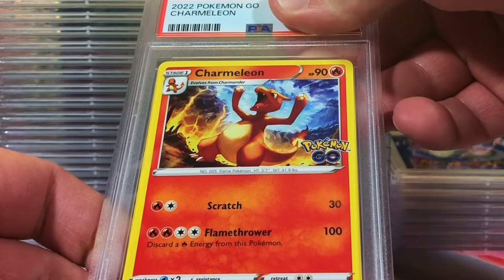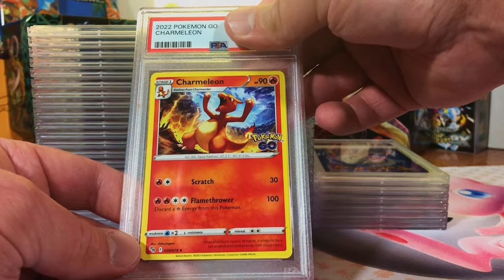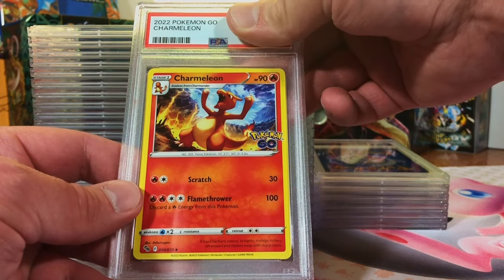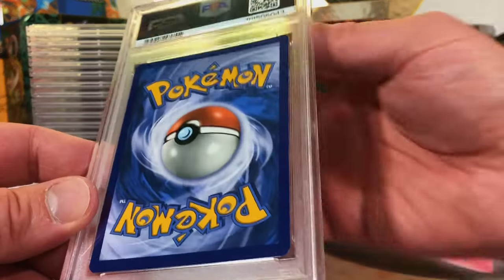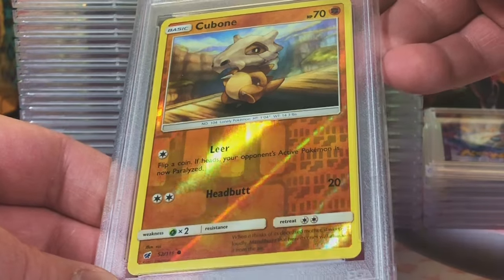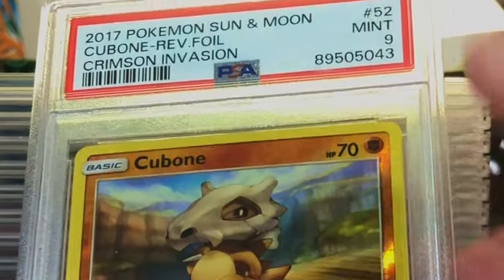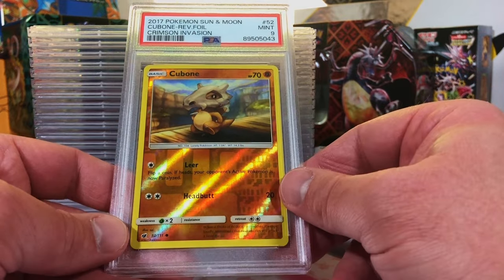Charmeleon uncommon from Pokémon GO - Charmander, Charmeleon, Charizard, they're all great. I mean, 10 - it's gotta be. Nine - okay, still fine with that. Love the Pokémon GO cards. Centering is not great. Hubone reverse holo Crimson Invasion - I'm thinking a nine on this. Yep, Mint Nine! We're doing pretty good - nines and tens, very nice.